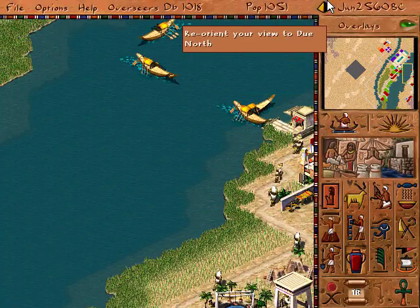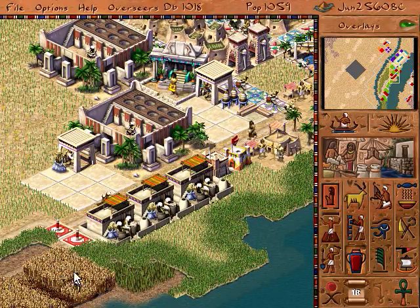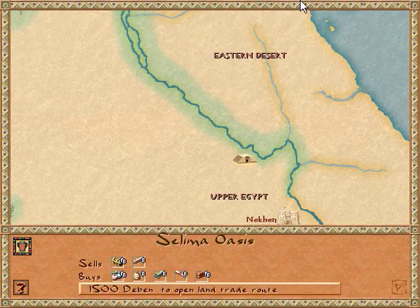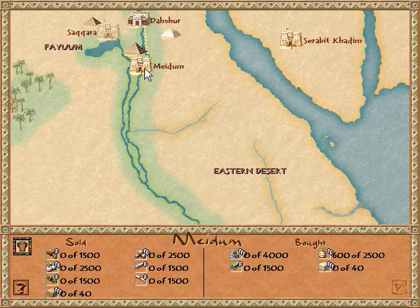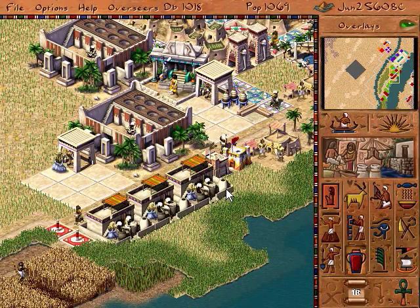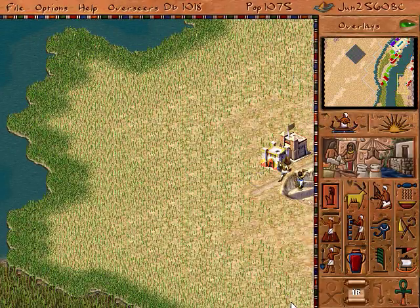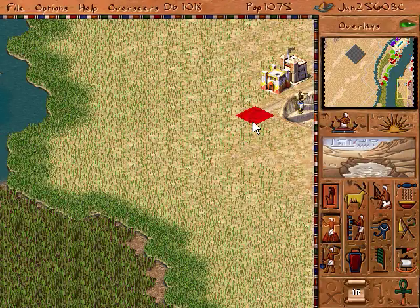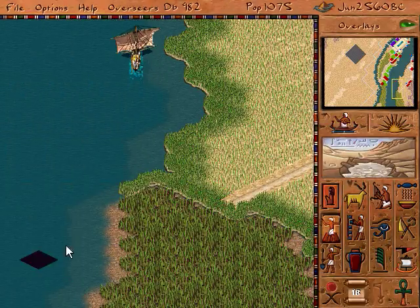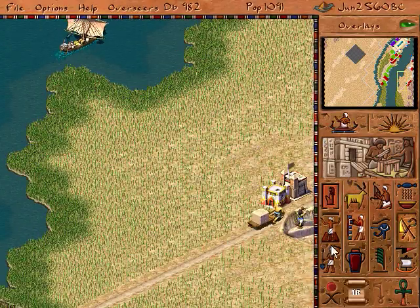All right, we're going to start filling that up. Let's check — was it Mahedame that gets the beer? Yeah, so we've got 600 — ooh, we need to really increase our beer production. Let's do that over here. We can do that over here with all the, then we can transfer that back to production — put a roadblock way over here.